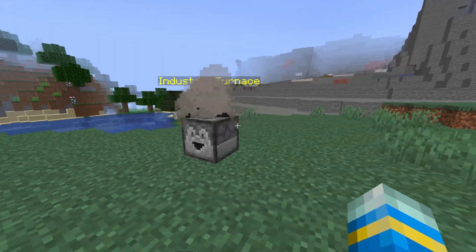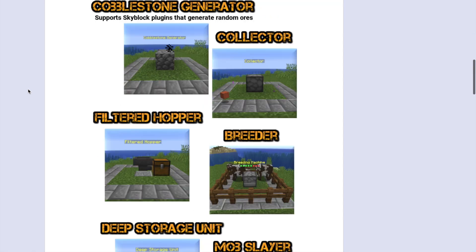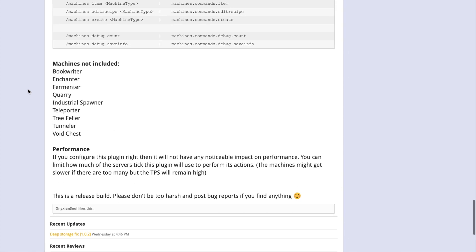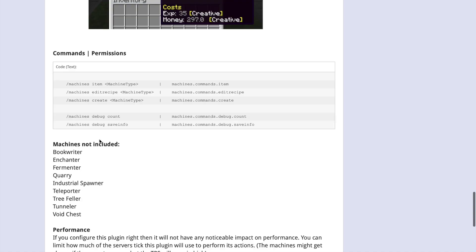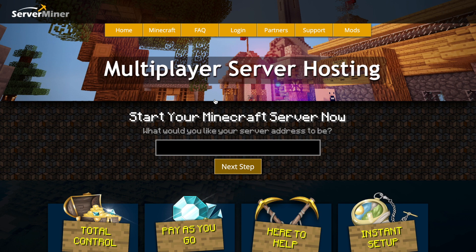That is the plugin — a really fantastic and well-made plugin with loads of cool features and loads of different machines. It's updated to the latest version of Minecraft, and on the SpigotMC page there are some really cool pictures and loads of information. If you need a server to host it on, check out serverminer.com for the best and cheapest hosting around. That's it for me — subscribe, like, comment, and I'll see you next time.